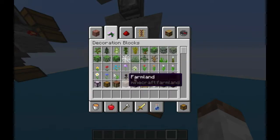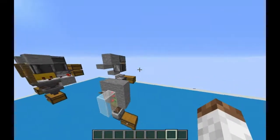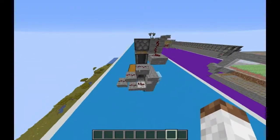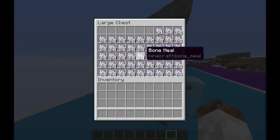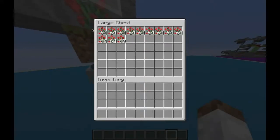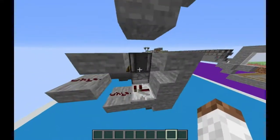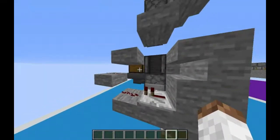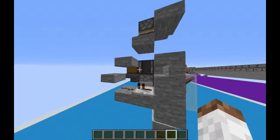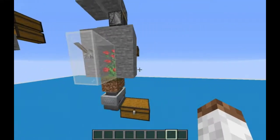Eventually I'll do a small flower farm. But this is pretty much the whole design. Basically what it does is in this chest you have tons of bone meal. I tested it out for like 2 minutes and it got me this bunch, so it's clearly very fast. You need to have a lot of bone meal, so I suggest you have a bone farm or a spawner farm — something you can get a lot of bones from.